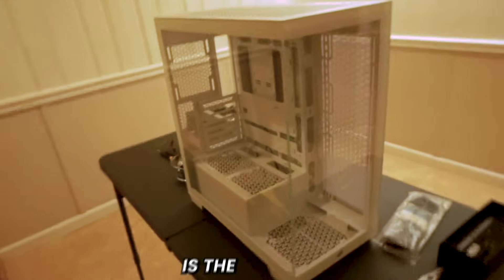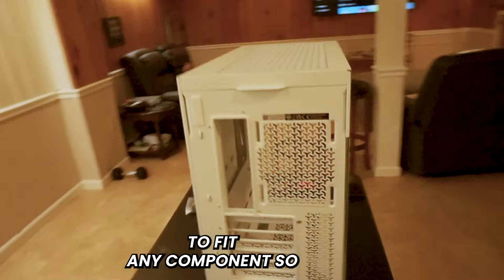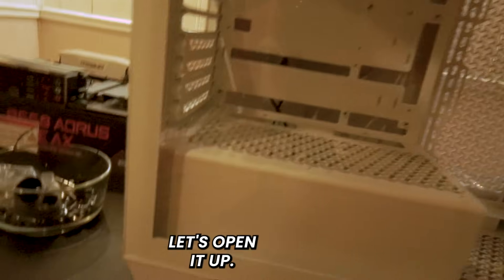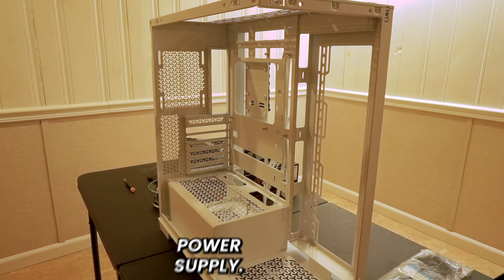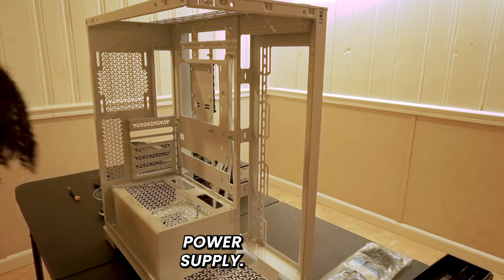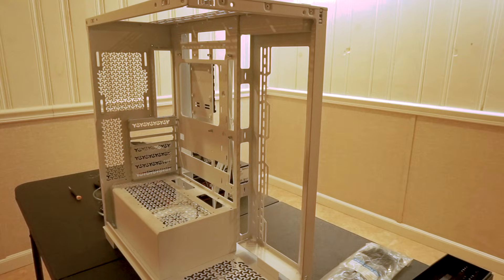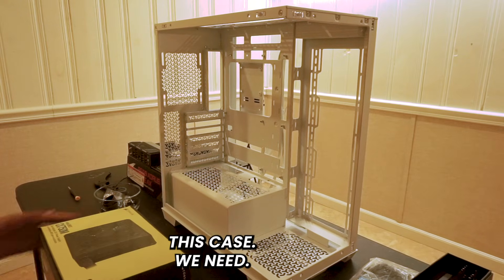Our case is the Corsair 3500X — a good mid-range tower to fit any component. Take the glass off and put it somewhere safe. I'm going to take off all the panels to get as much space as possible. Next we're going to put our power supply in the case. We have the Corsair 750 watt modular power supply, so we need to choose which cables we need.